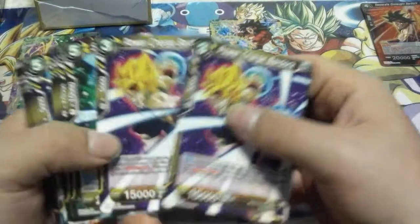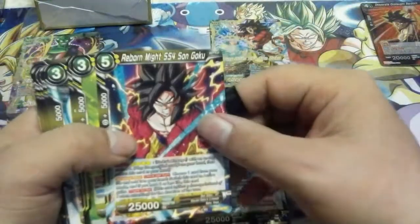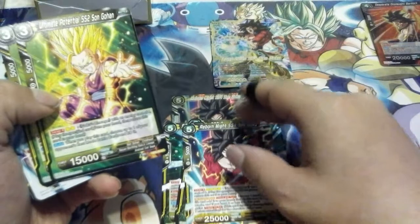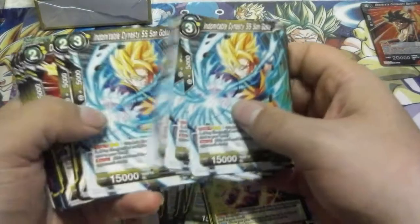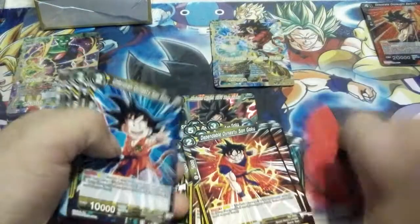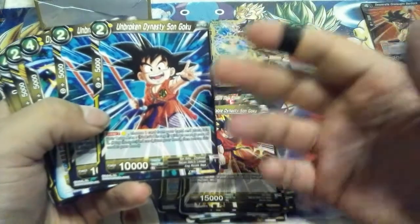We got Power Charge Bardock — you get two of those. Super Saiyan Blue Son Goku at the Apex — four of those. Reborn Might Super Saiyan 4 Son Goku — you get one, and then the foil version, so that's really cool. Ultimate Potential Super Saiyan 2 Son Gohan — two of those. Indomitable Destiny Son Gohan — four of those. Dependable Dynasty Son Goku.